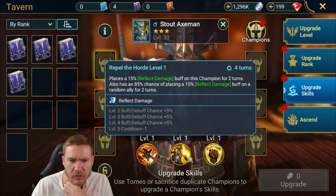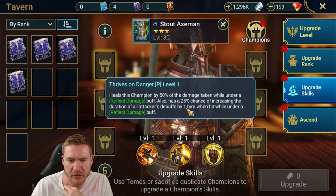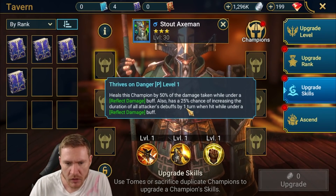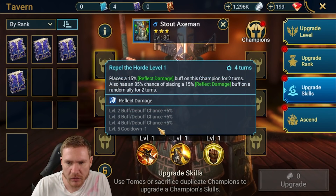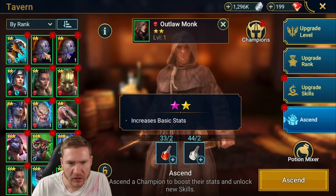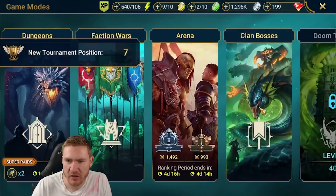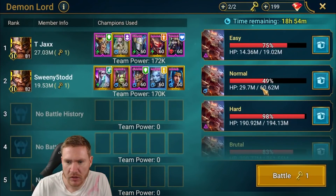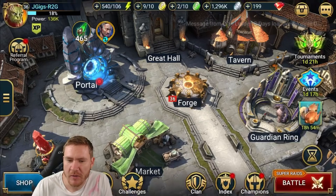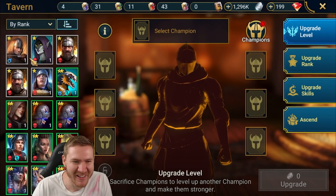He reflects damage on himself and on an ally, heals himself under reflect damage, and also has a 25% chance on a 3-turn cooldown — that's interesting. We're going to bring up Outlaw Monk because we'd be in business on a magic clan boss. We've got magic today so I could put him with Banshee and they could do some work. Maybe we'll rush Outlaw Monk up today — I've got a few brews for him. Let's do that.